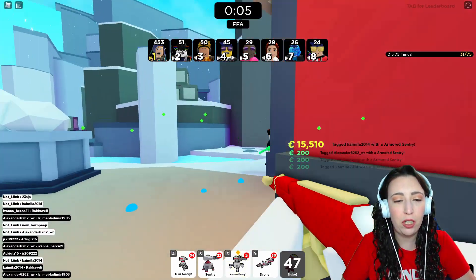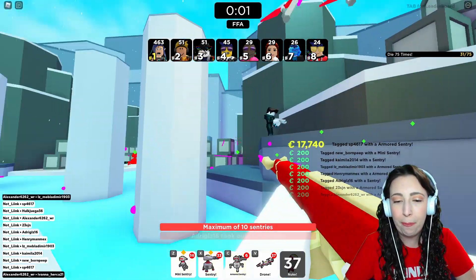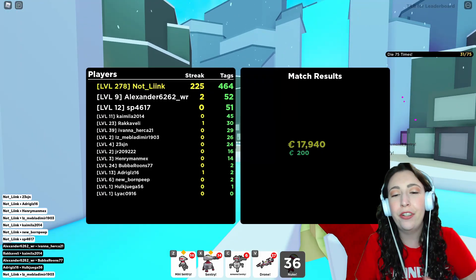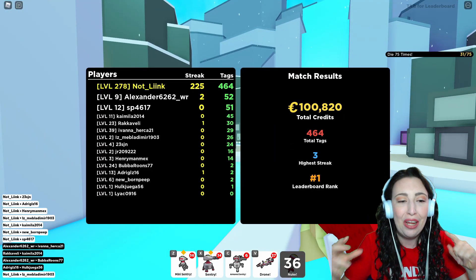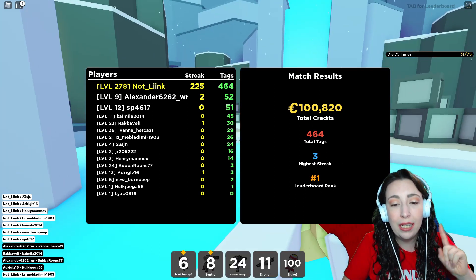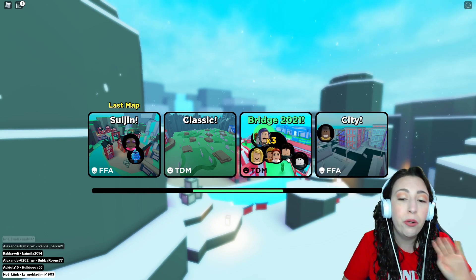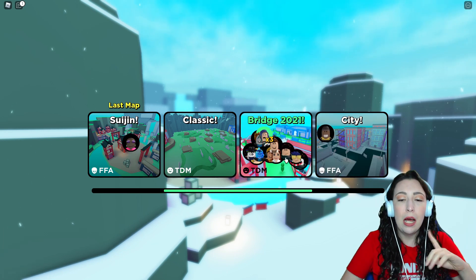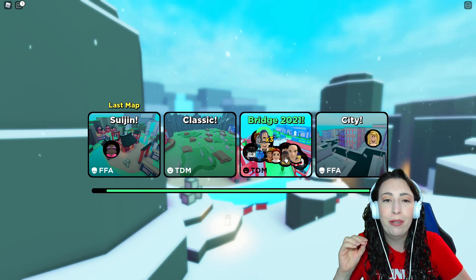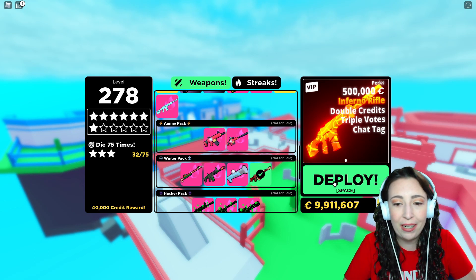Seven seconds and we've launched a couple nukes, so I'm pretty happy with that. I want to try it on a different map — whichever one these guys pick, I'll try it on. Hopefully we can get a nuke and I want to hear it better because you're hearing the sentries over and over in this one. Maybe even City would be nice — Bridge 2021 works too. That should hopefully get us a nuke. I just need to try a little bit, but I won't be able to get nearly as many nukes; it's going to take me a little while, but I got this.